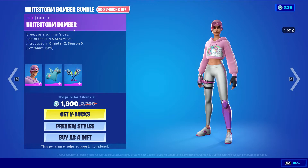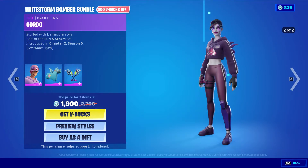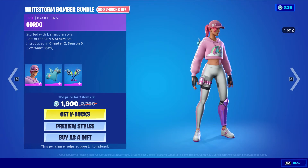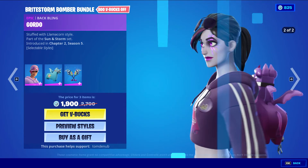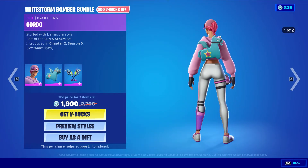Bright Storm Bomber Bundle comes with Bright Storm Bomber with the back bling Gordo, an epic skin at 500 V-bucks. It has a default style and the Dark Storm style. Very clean skin — I do like this skin a lot. It's very, very nice and clean. I like the color scheme; everything's great about it. The back bling is very nice as well.